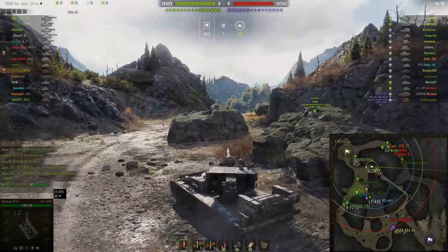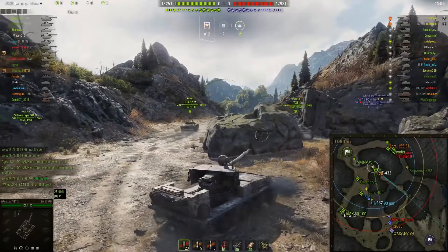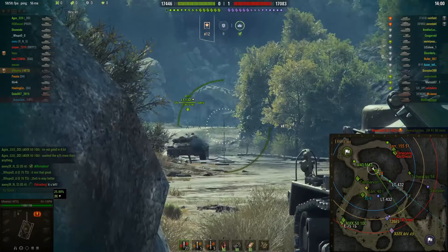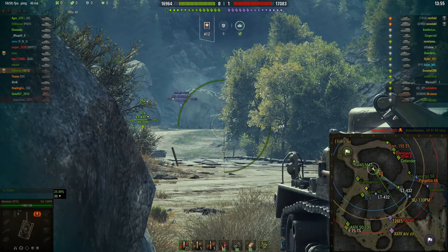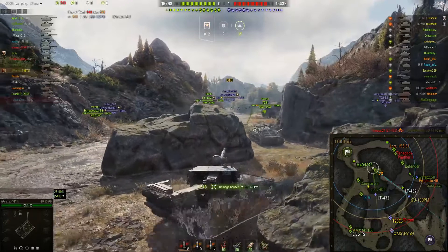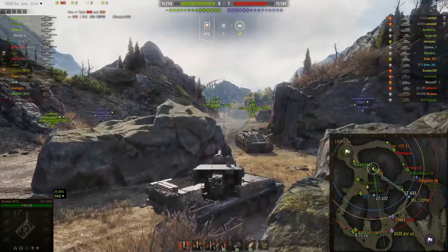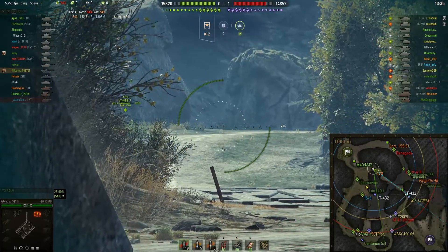I am playing the SU-130PM — this is a tier 8 tank. It is a premium, though I really consider it a reward tank. It is one of the challenge tanks; the only way to have gotten it originally was through its own challenge. As you can see here, we are on Mountain Pass, and you can see the damage potential of this gun. But to tell you the simple fact, excluding artillery, this is not the most powerful gun at tier 8.